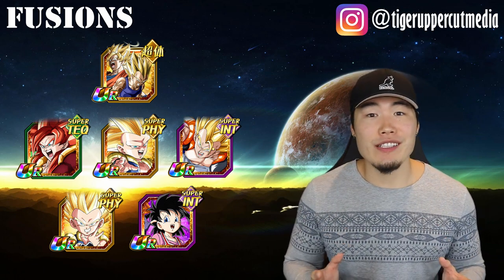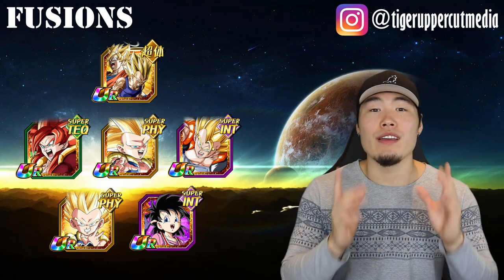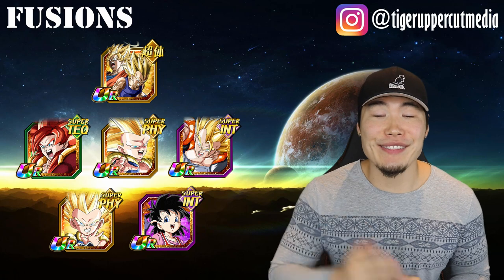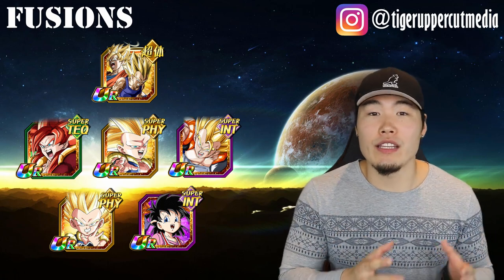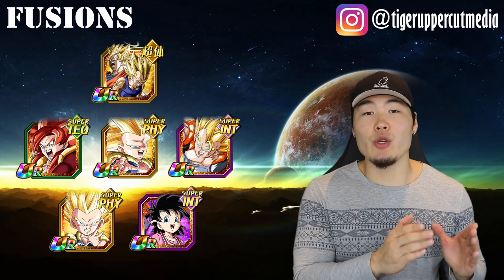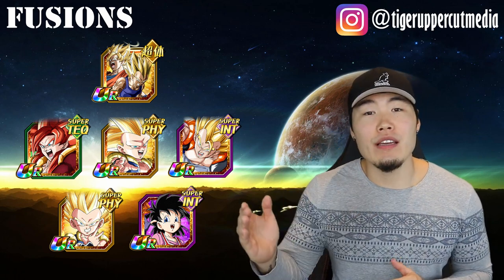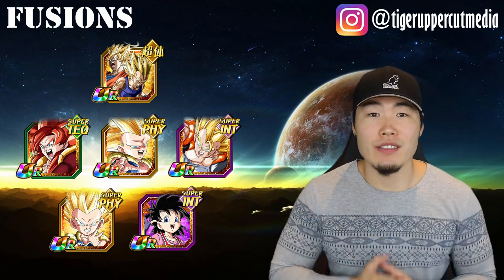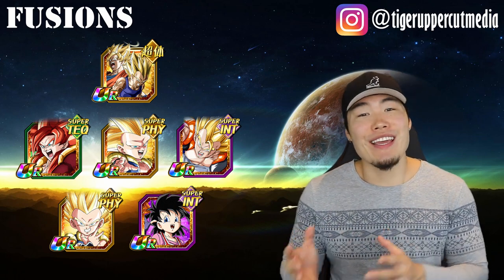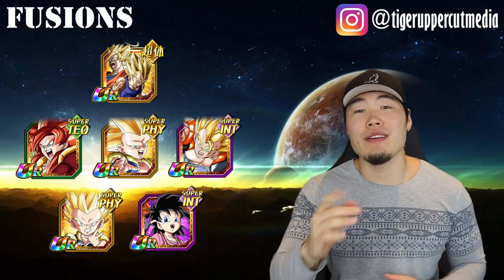Physical SSJ3 Gotenks is just here to do damage, and he does a lot of it. Although if you don't have him, Tech SSJ3 Gotenks can still hold his own. Int Super Gogeta is just stupid good — you can't go wrong with effective against all types. You also have the option of running Strength Super Gogeta here as well. Super Saiyan Gotenks is a solid overall unit — he outputs good damage and can also stun the enemy occasionally, which will save you on certain events. Pandel is basically the best support option available on Fusions, as there aren't a lot of great alternatives.